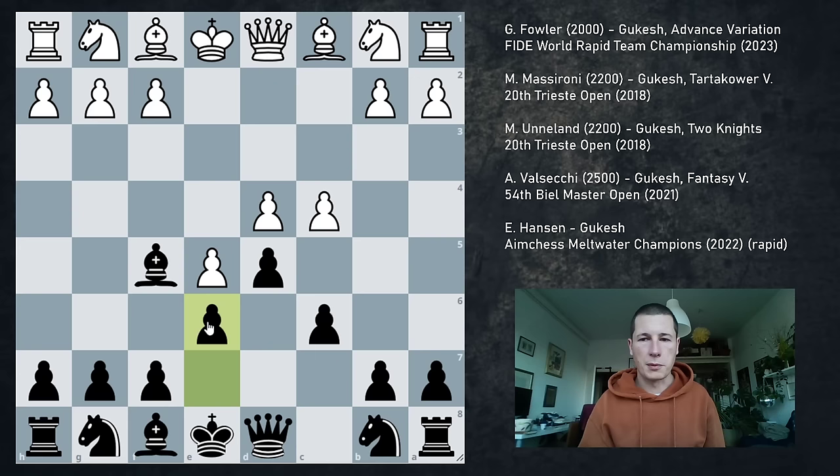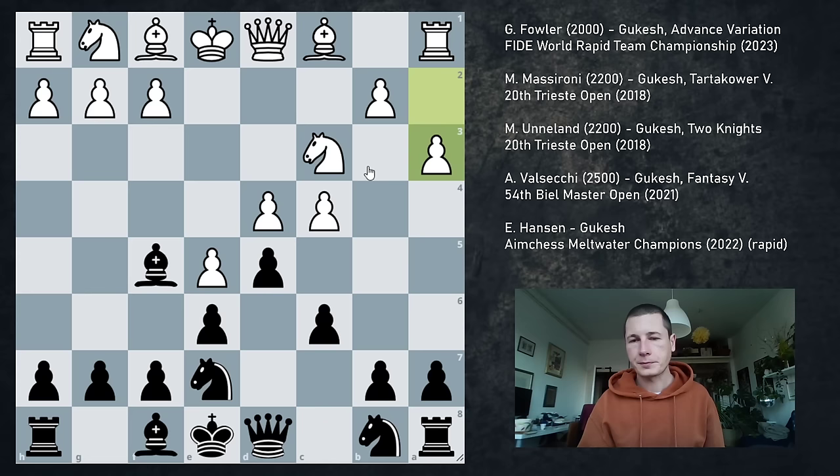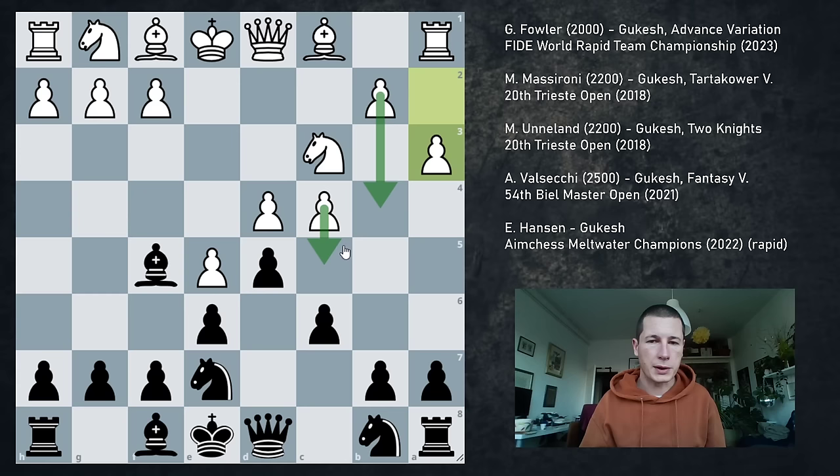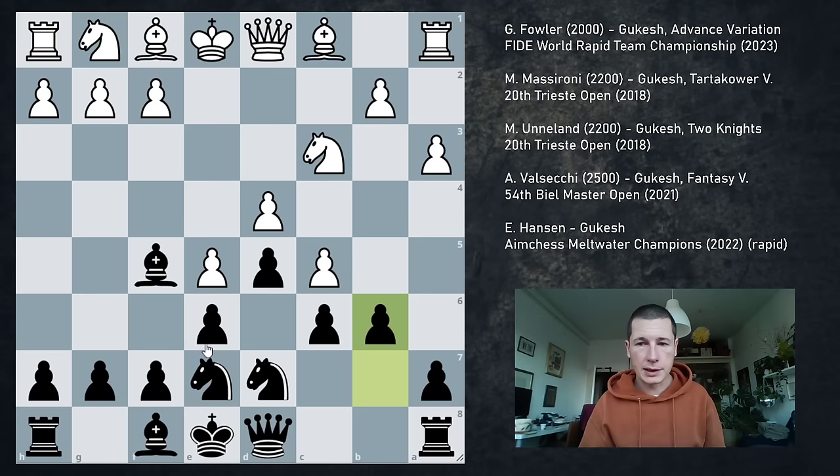e6 is normal. Nc3 main move, Nd7, black is just developing, a3. Now what white is going to try to do is go c5 and b4 and gain space on the queenside. It's absolutely essential that black breaks that control. If black does nothing, black just has less space — already less space in the center — and if black allows white more space on the queenside too, black is just going to be worse.